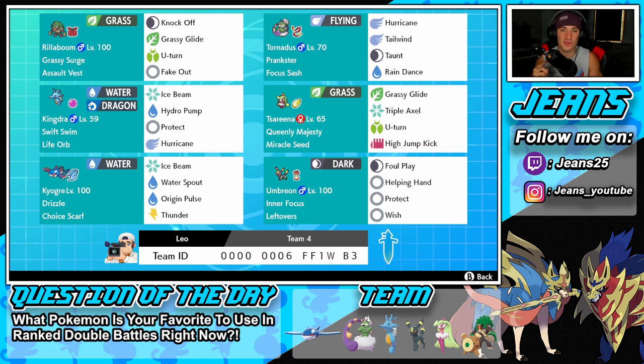Starting off in the top left corner we have Rillaboom. This Pokemon has probably been the most dominant in this meta for non-restricted mods — it's the most used Pokemon, tied with Incineroar. He just makes any single team a lot better. He's got Grassy Surge, Choice Band as his item, then Knock Off, Grassy Glide, U-Turn, and Fake Out — a pretty standard moveset for this Pokemon, but it's so good it doesn't need changing.